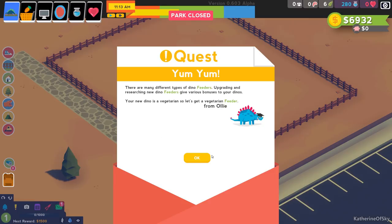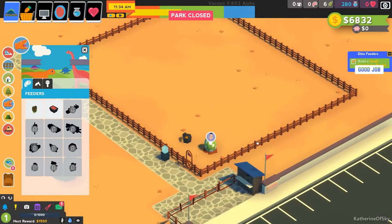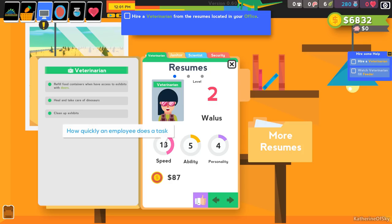Back at the park, there are many different types of dino feeders. Upgrading and researching new feeders gives various bonuses. Our new dino is a vegetarian, so let's get a small vegetarian feeder from the dino menu and place it in the exhibit. Next task: A Little Help. Employees are a great help for many tasks. Veterinarians are the primary caregivers for dinos — they heal dinosaurs, clean exhibits, and refill food containers. Speed affects how fast they do tasks; ability affects efficiency; personality affects how well they interact with guests.